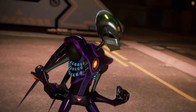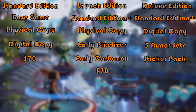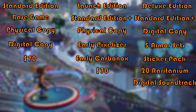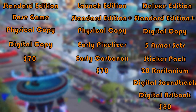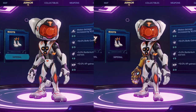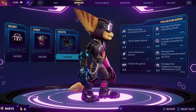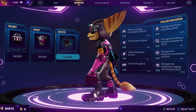Specifically, the Deluxe Edition includes everything in the standard edition, plus 5 armor sets, a sticker pack for photo mode, 20 raritanium, a digital soundtrack, and a digital art book. The armor sets include the android armor, the rebel armor, the imperial armor, the hacker armor, and the scavenger armor. None of these armor sets come with any set bonus — they change how the player character looks, and that's all.